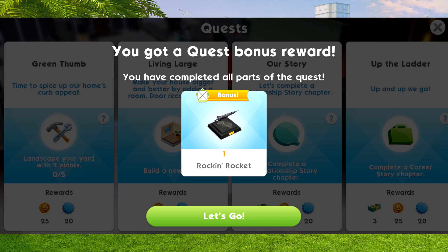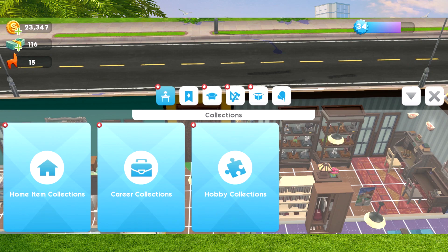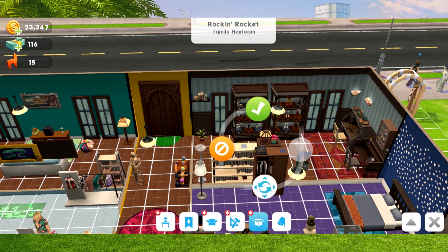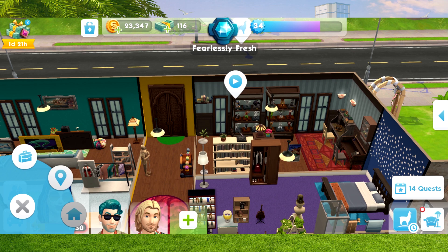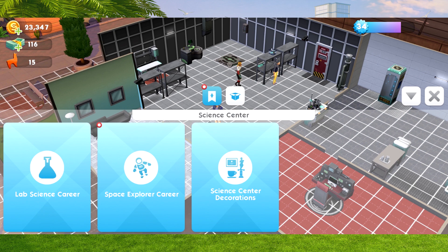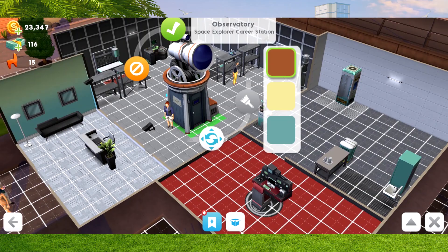I'm going to place the heirloom down at home. I go into my inventory and find it, then place it on the bookshelf. Once you've got the heirloom, to start the career, you need to go to the waterfront, then go to the Science Centre, and go into Build and Buy. You'll have a brand new Space Explorer Career section - tap that and you can place down the Observatory. It will cost 8,345 simoleons and three Llama Tokens. You can place it outside.